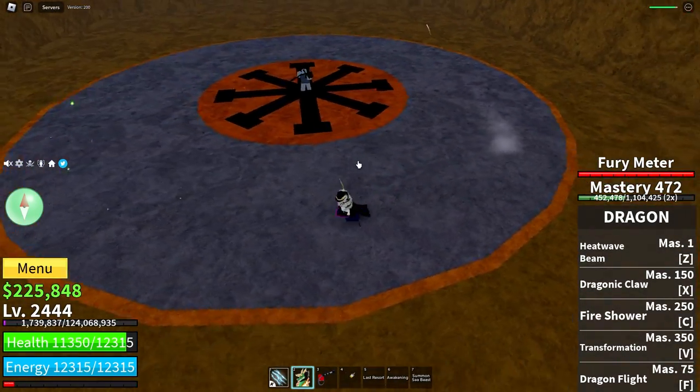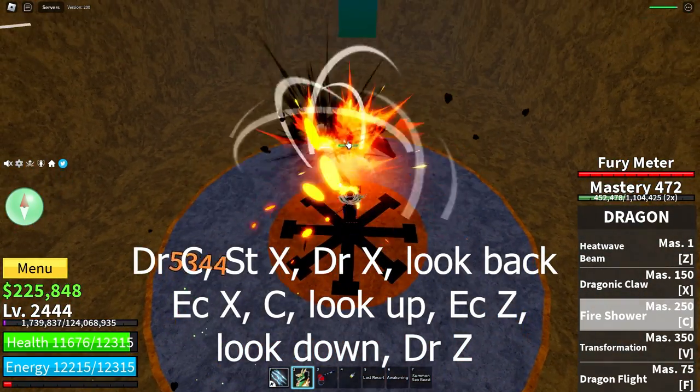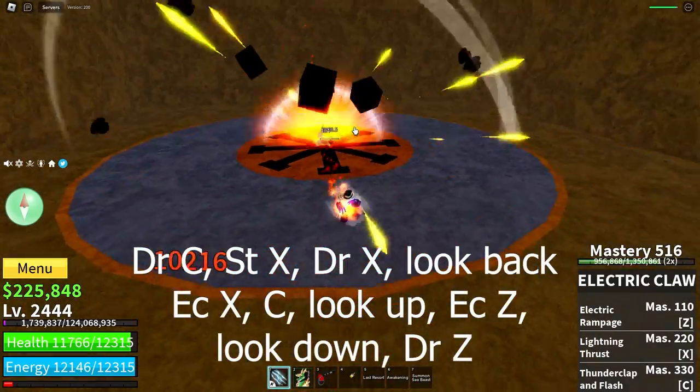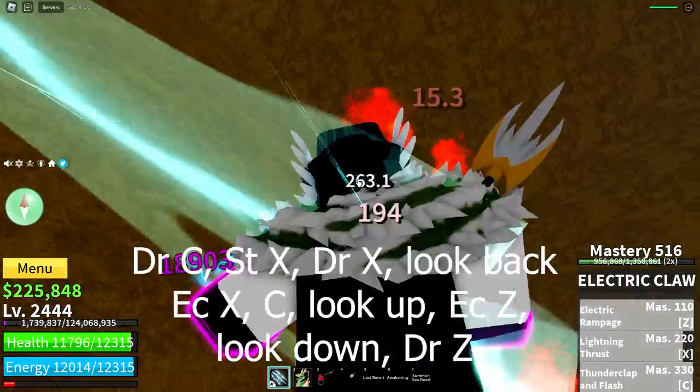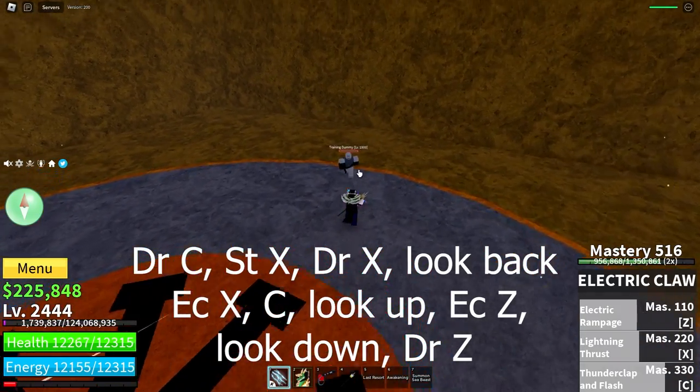For Electric Claw, the combo is: Dragon C, Spikey Trident X, Dragon X, Look Back, E Claw X, C, Look Up, E Claw C, Look Down, then Dragon Z.